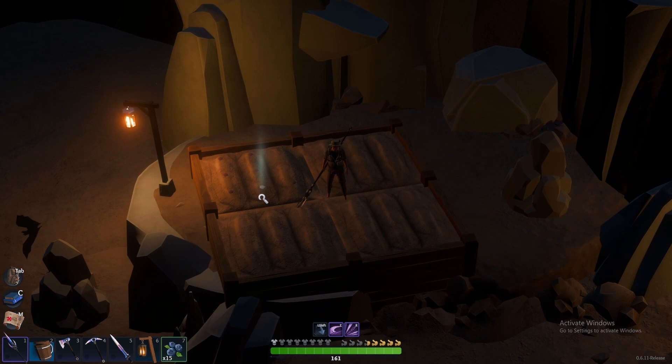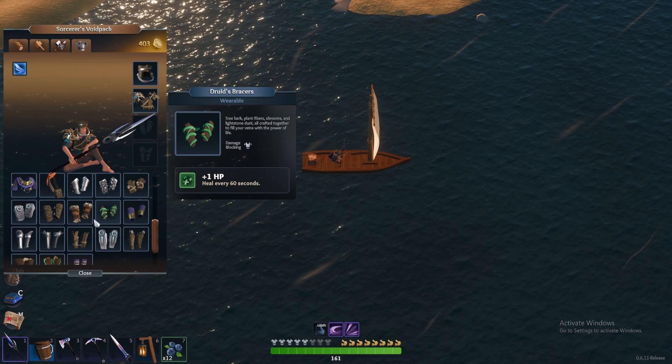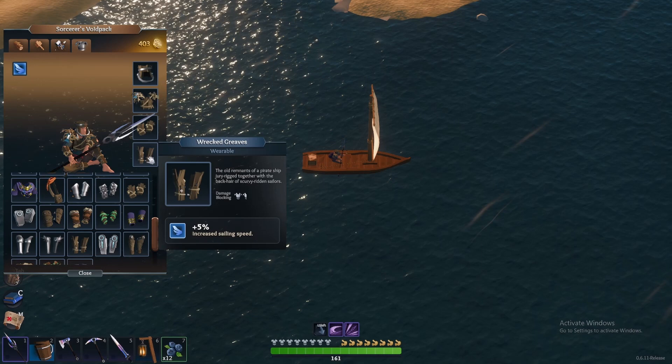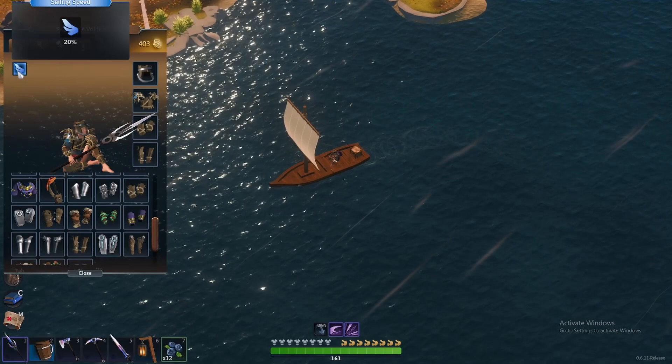Tip 10, the best tip for last: Find the secret wrecked armor set. Scattered across the map are 4 pieces of this gear set, each piece giving you a 5% increased sailing speed, for a total of 20% increased sail speed with the full set. You can't be beat for quick exploration when you have this full set. Check out my full armor guide in the top right to find out exactly how to get each gear piece, including the wrecked armor set.